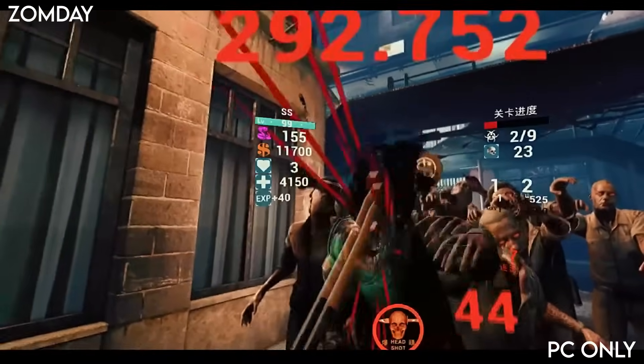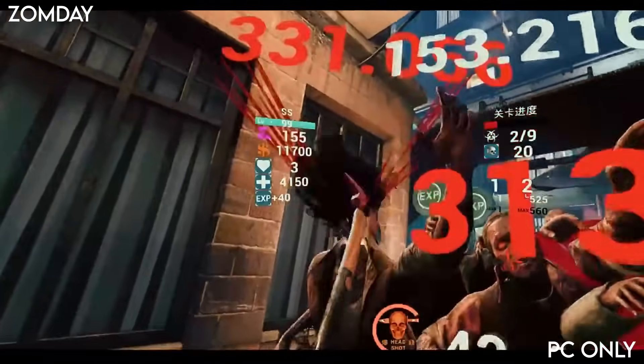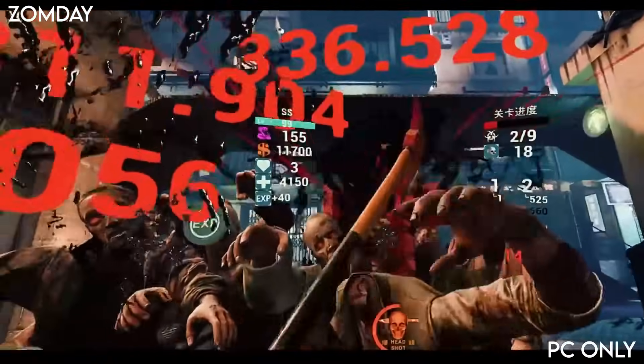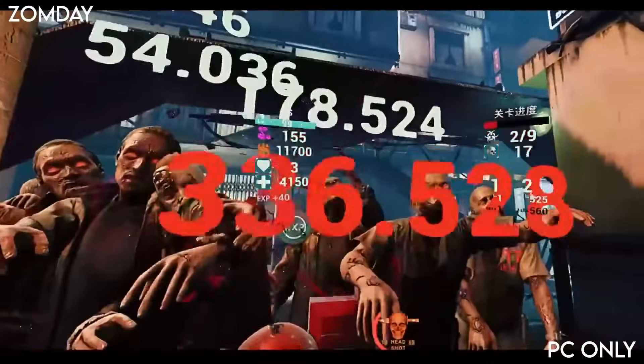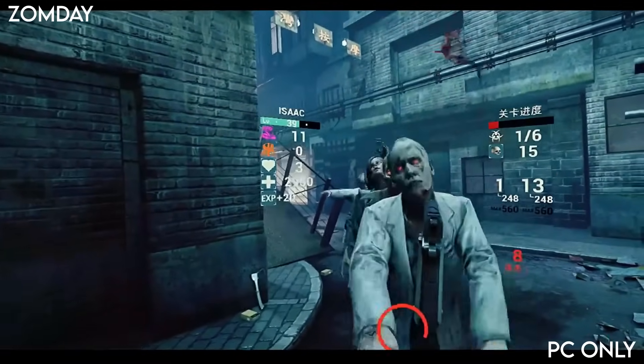Zombate is an early VR game with half decent graphics. This is very fast paced with lots of different guns, enemies and cool slow-mo. It's very cheap at full price at $10 and you can pick this one up for peanuts on a Steam sale. This one's only available on PC.